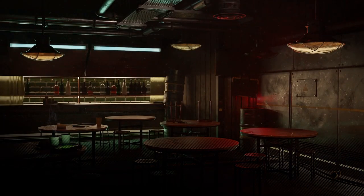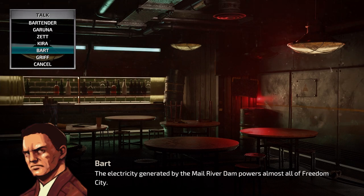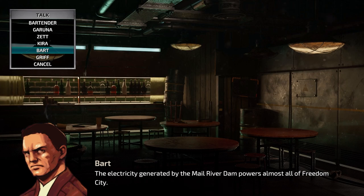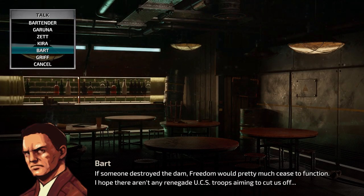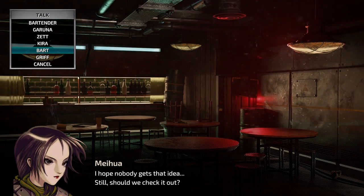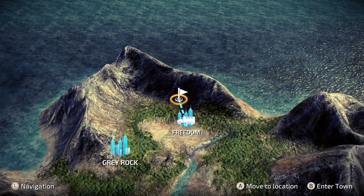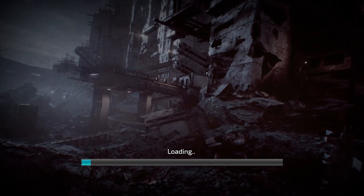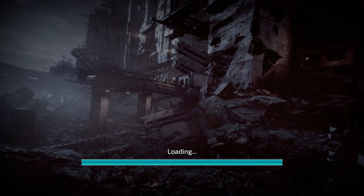We've got to talk to him twice. He says: 'The electricity generated by the Mail River Dam powers almost all of Freedom City. If someone destroyed the dam, freedom would pretty much cease to function. I hope there aren't any renegade UCS troops aiming to cut us off.' Then Mihua says: 'I hope nobody gets that idea. Still, should we check it out?' And Ryuji responds: 'It's your call, Captain.' I guess we should probably have a little poke around out there. What's the worst that could happen? I guess we'll cross that dam when we get to it — ha!